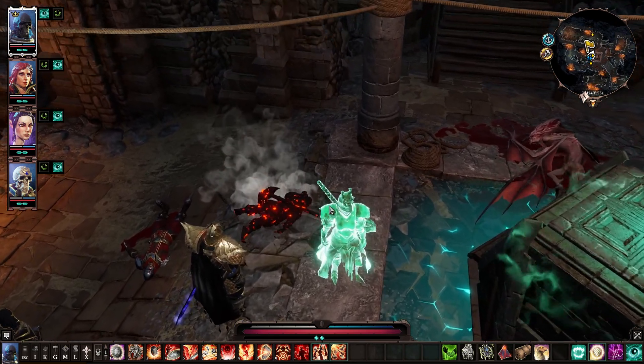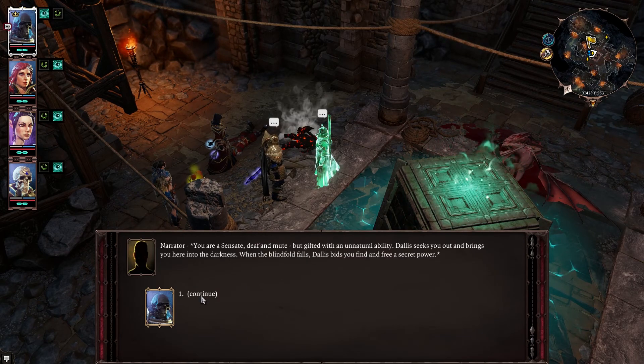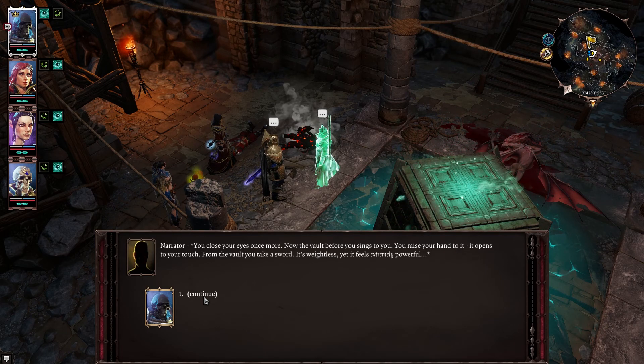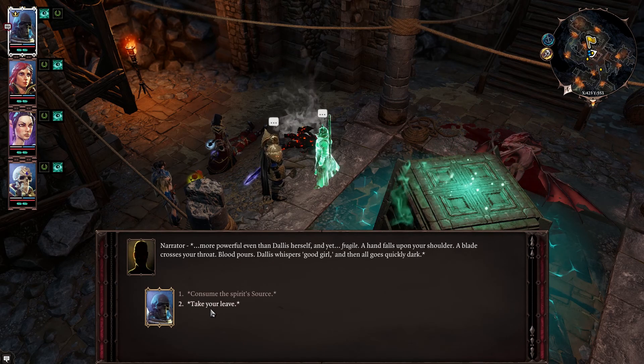Who's this? The spirit of a Black Ring Sensate — as in from the Sensates guild in Planescape Torment? The spirit's memory in its madness dances in your mind: you are a sensate, deaf and mute, but gifted with an unnatural ability. Dallas seeks you out and brings you into the darkness. When the blindfold falls, Dallas bids you find and free a secret power. You close your eyes, feel the presence of a hidden truth, and point — you are pointing at Dallas. The hammer calmly bids you try again, then steps back into the shadows. You close your eyes once more. Now the vault before you sings to you. You raise your hand to it — it opens to your touch. From the vault, you take a sword: weightless, yet extremely powerful — more powerful even than Dallas herself, and yet fragile. A hand falls upon your shoulder. A blade crosses your throat. Blood pours. Dallas whispers, "Good girl." And then all goes quickly dark. That's why there's that age-old saying: never trust someone named Dallas.